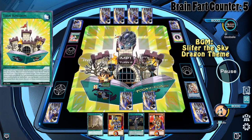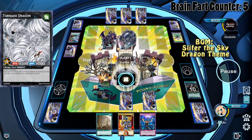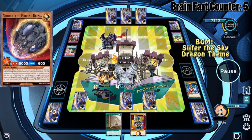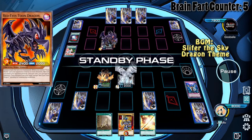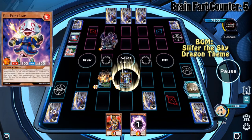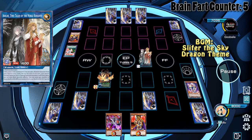We set the double Impermanence just in case. We're playing against Tunes so this is going to be interesting. Tune Kingdom provides an additional disruption so we can't do anything, but neither can our opponent since the token is just too big. We're going to use Living Fossil to bring out Queen's Knight, then Xyz into Tornado Dragon and drop the token. We'll destroy the Tune Kingdom with our dragon.